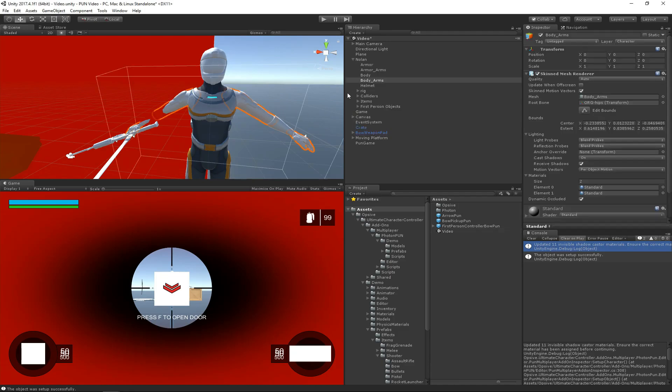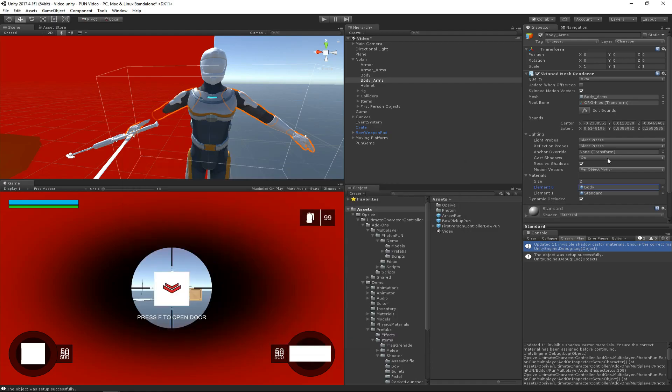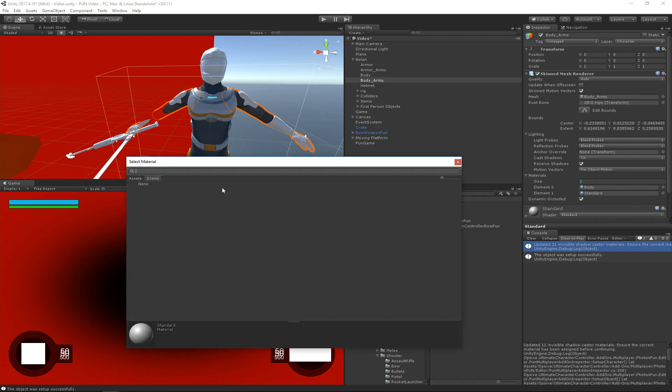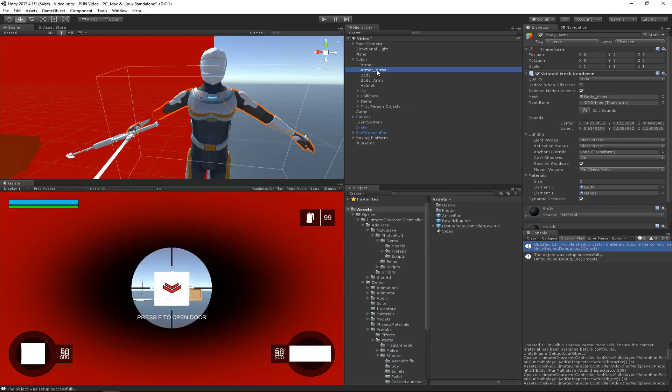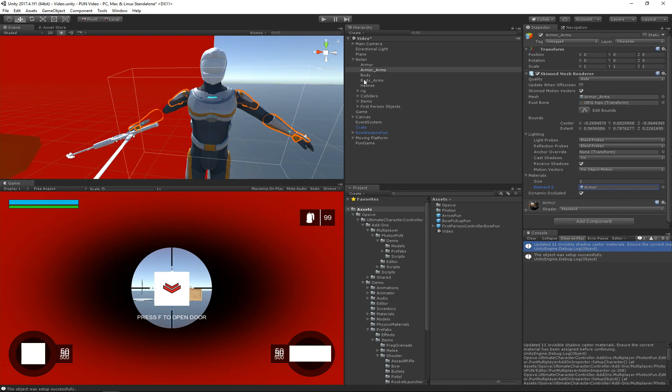So I need to now go through and replace these materials with the correct material. It's a little bit of a boring process for a video, so I'm going to try doing it as quickly as I can, and I don't need to do every single material since the process is the same. So let's go ahead and do the armor, and then we have the head.